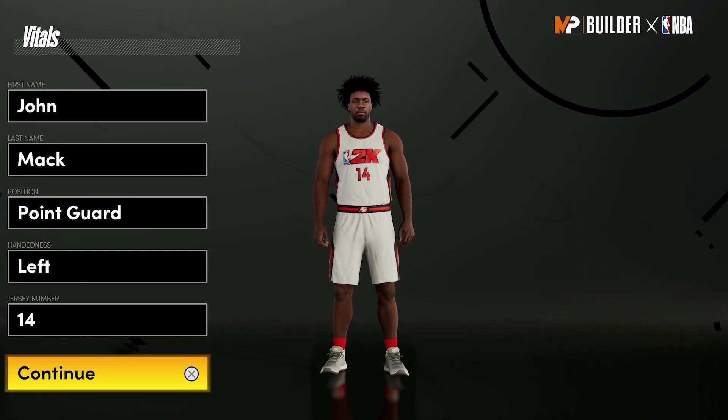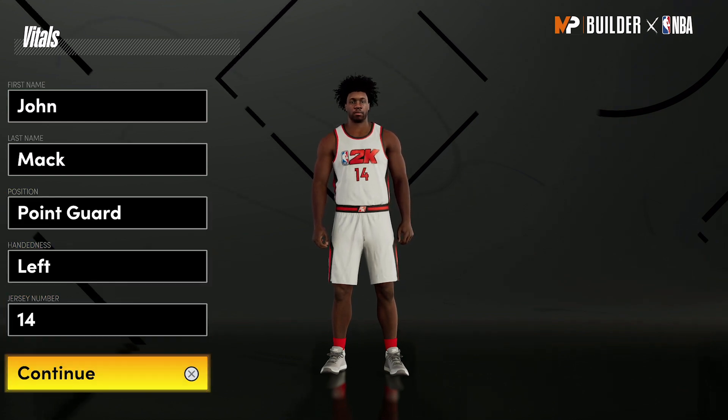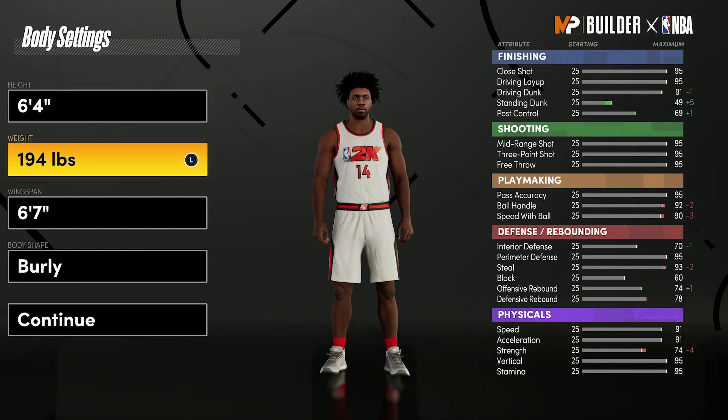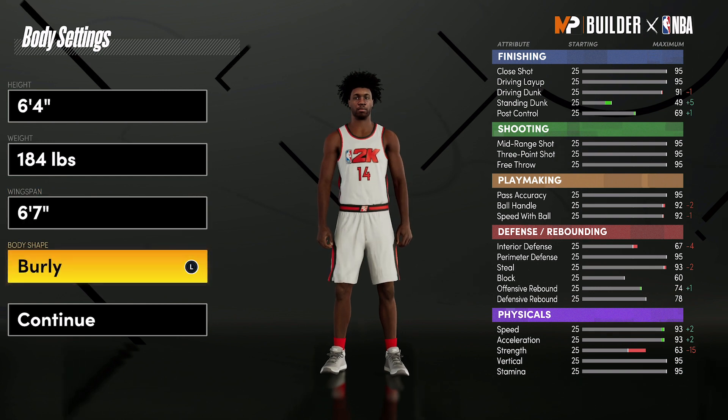Without further ado, let's get into the build. This is going to be point guard — jersey number doesn't matter. For the body settings, you're going to bring height up to 6'4". For weight, bring it down to 184 pounds — that's the exact weight. The wingspan you leave at 6'7". Body shape doesn't really matter; just go with defined.